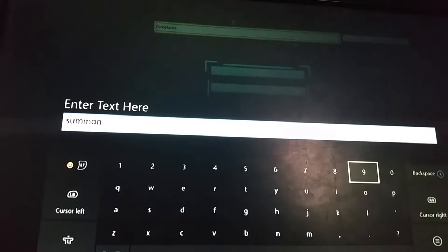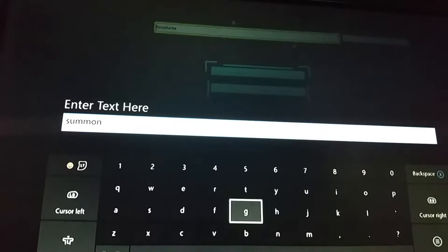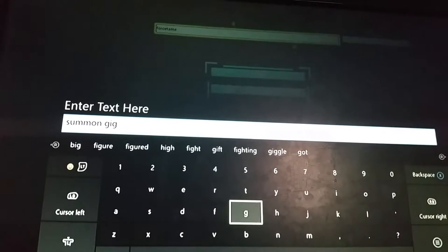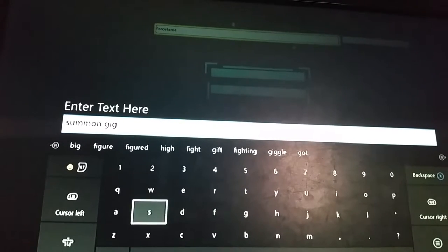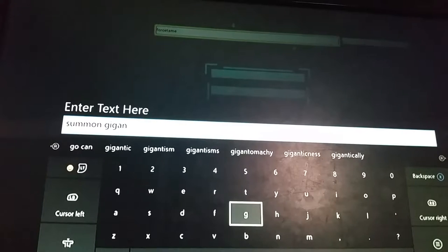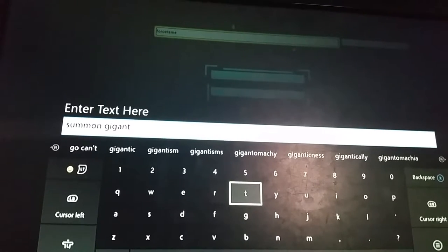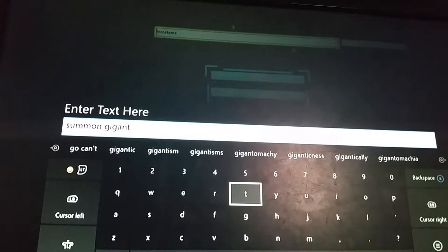Then what you're wanting to do is type gig — G-I-G — and then A-N-T. So that's gigant, like ant, but it's the coding name for giga.